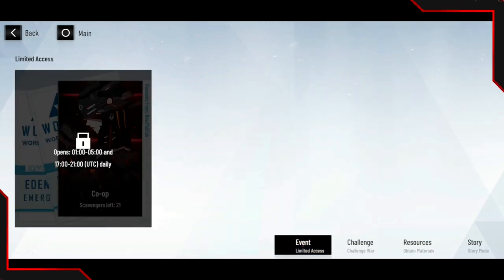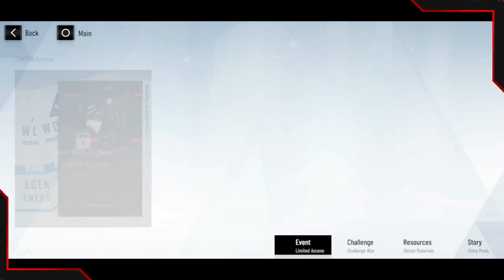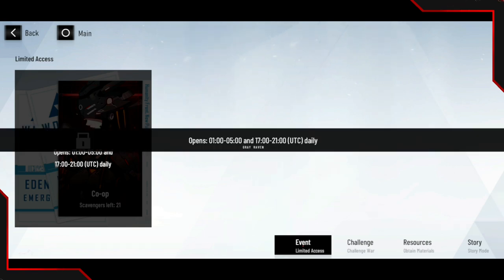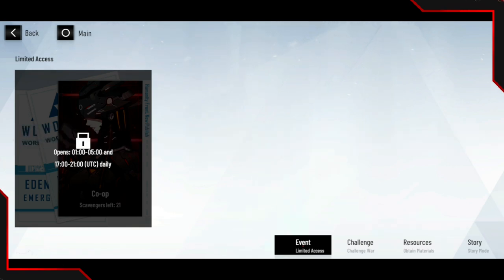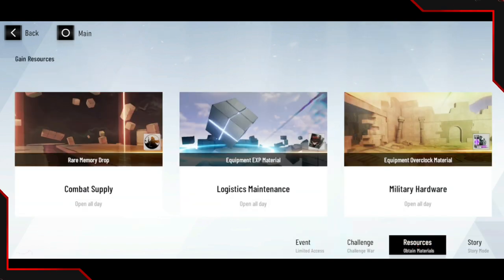In co-op you get a chance at five-star equipment and you also get memory upgrade materials. So I'd recommend you stop farming equipment XP materials until co-op opens up for you — then you can do both at once. Co-op does require reaching a certain level before it unlocks, so if you still need to farm early on, go ahead and farm equipment XP materials. I'd only recommend working on six-star memories; for five-star memories, level them up to around 25 and then stop until you get your first six-star memories.